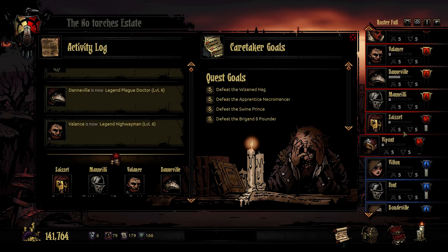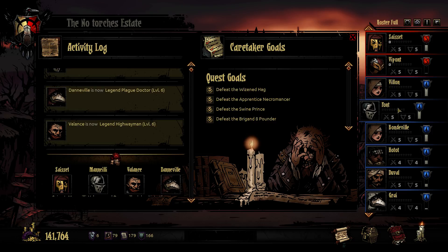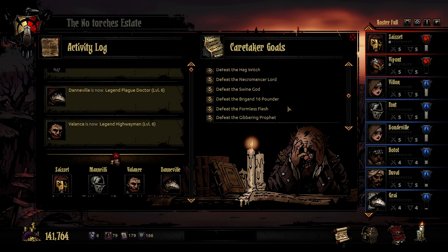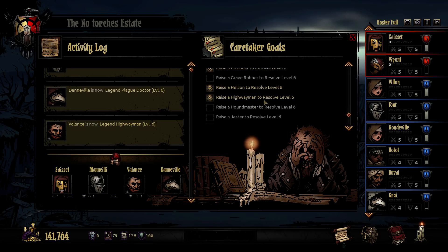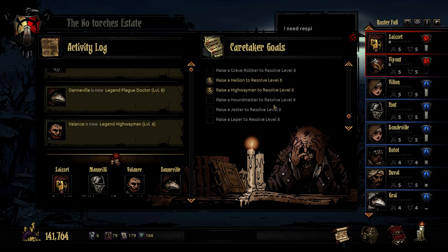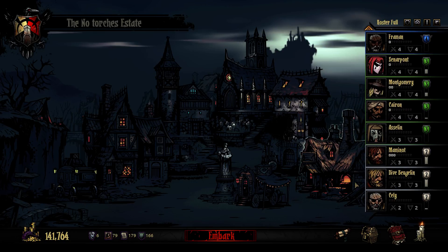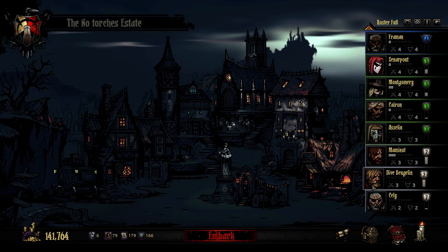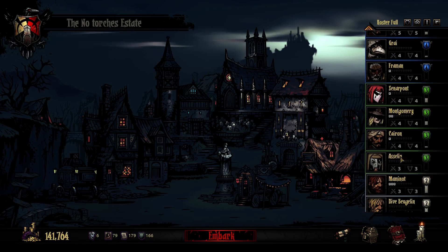We only have two level five heroes right now, but look at these guys - they are soon level five as well. I'm kind of going for these roster goals: to raise every single hero class to level six. But I'm not sure if I will make it all the way. Right now I'm mostly leveling my Houndmasters up, and then I would most likely try to level my Arbalest and Men-at-Arms up as well together with them.